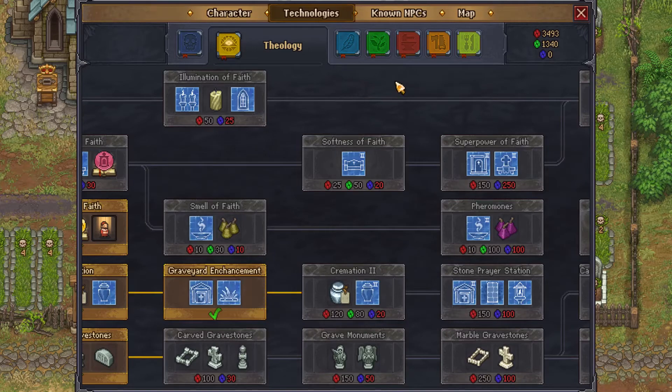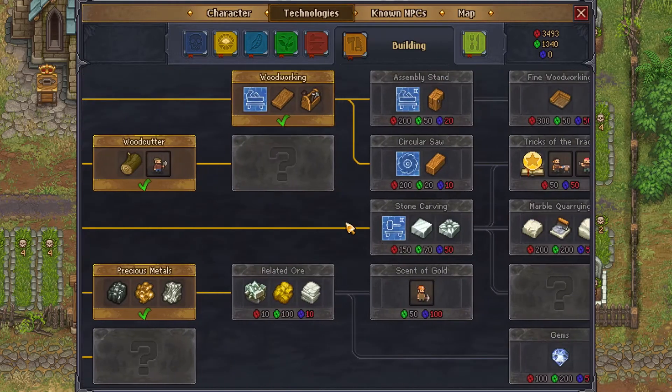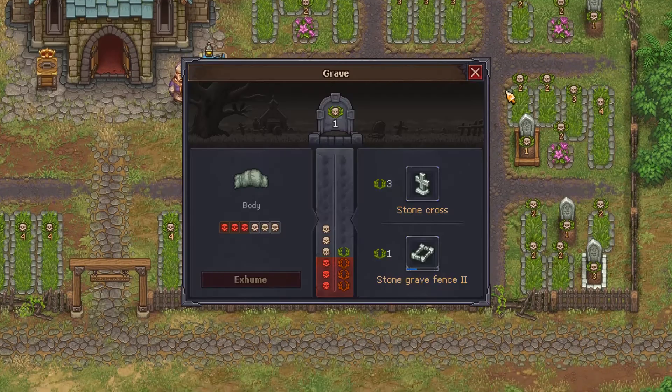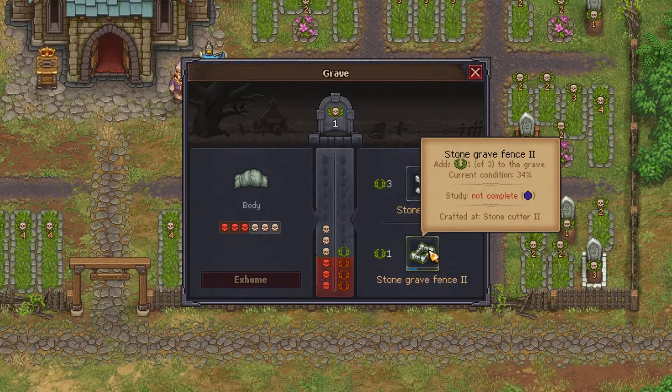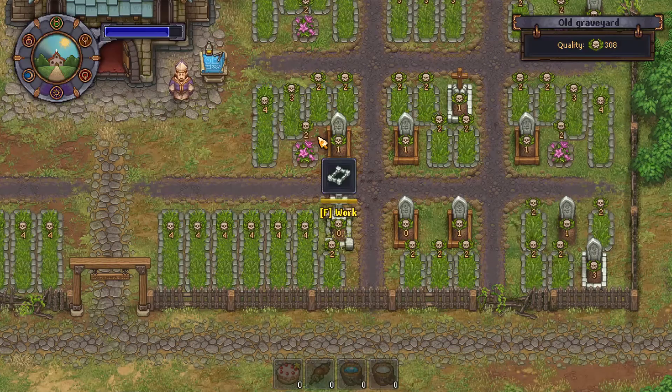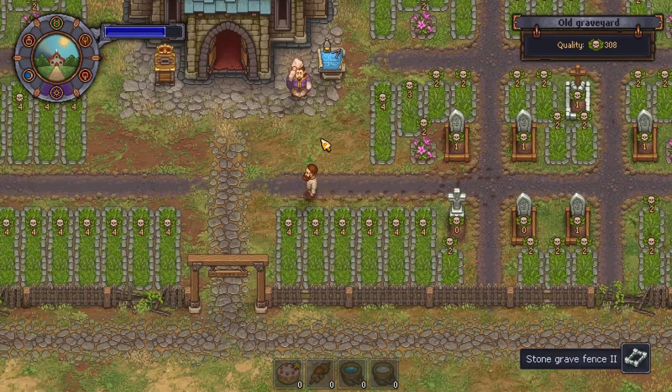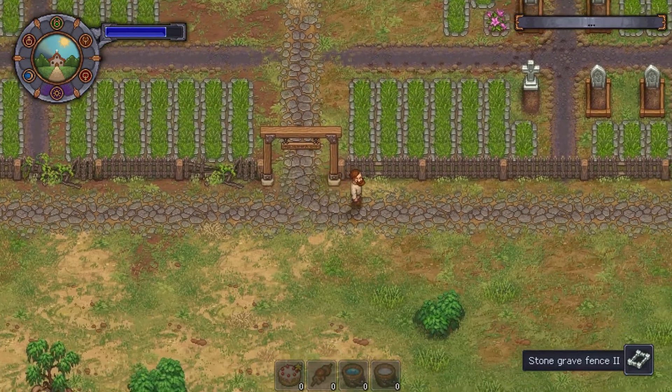These ones all require a stone cutter too, which requires 50 blue as well. I noticed that this stone grave fence I have not researched yet, so I'm going to get that and go grab a cake, which I've stored up a couple of.